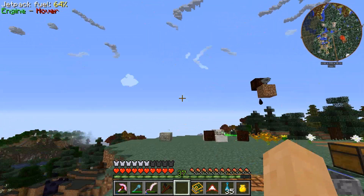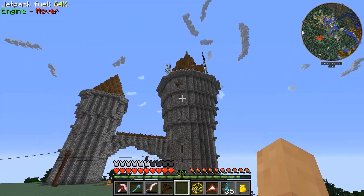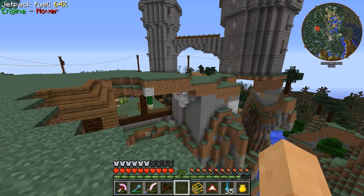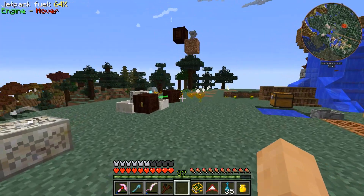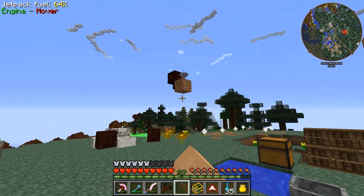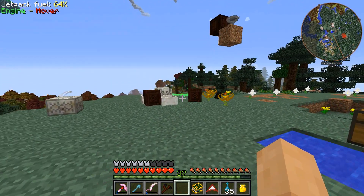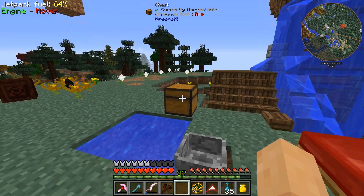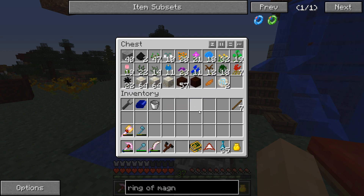Hello and welcome back everybody to a brand new FTB Infinity Evolved on hard mode. It is time to do a little bit of magic, and the reason I want to do magic is the amazing items that come from Botania, Thaumcraft, Witchery, etc. We need to get those items hands down because you can't finish everything in this game without them.